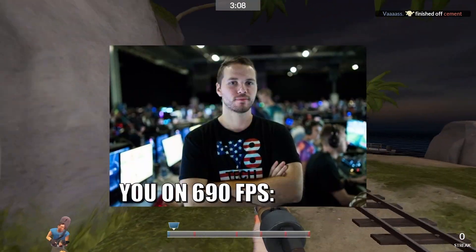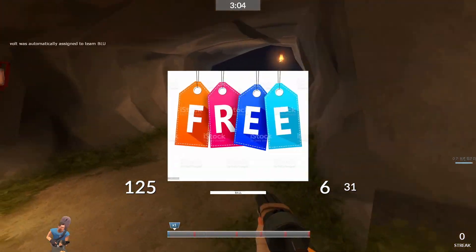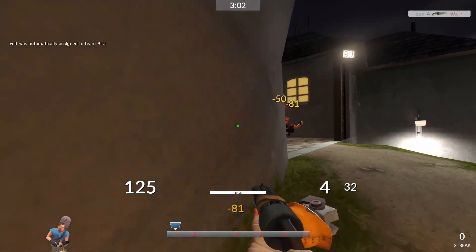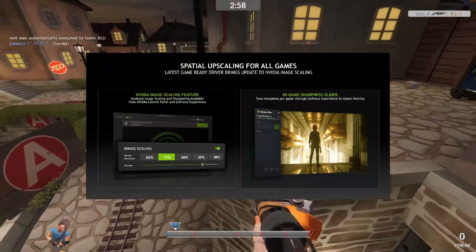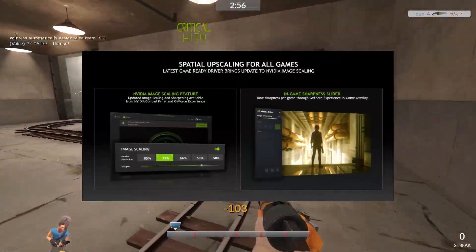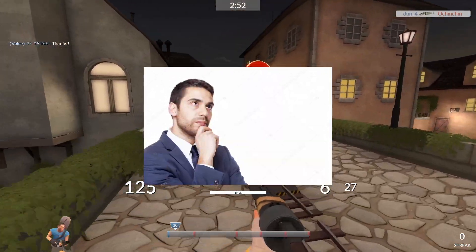Do you like FPS? Of course you do. It makes you better at the game and it makes the game smoother. What if I told you that you can get free FPS? You wouldn't believe me, right? But hear me out. There's a thing called NIS — NVIDIA Image Sharpening — that promises to boost frame rates for optimized games and applications using GPU scaling and sharpening. So how does it work and can it work in TF2?